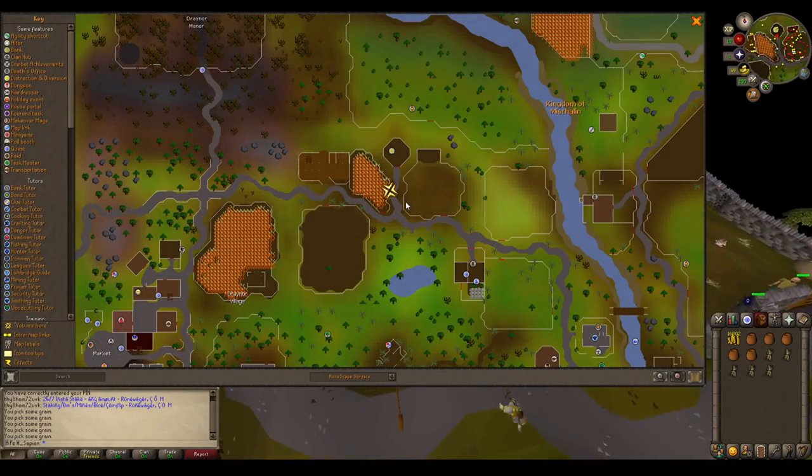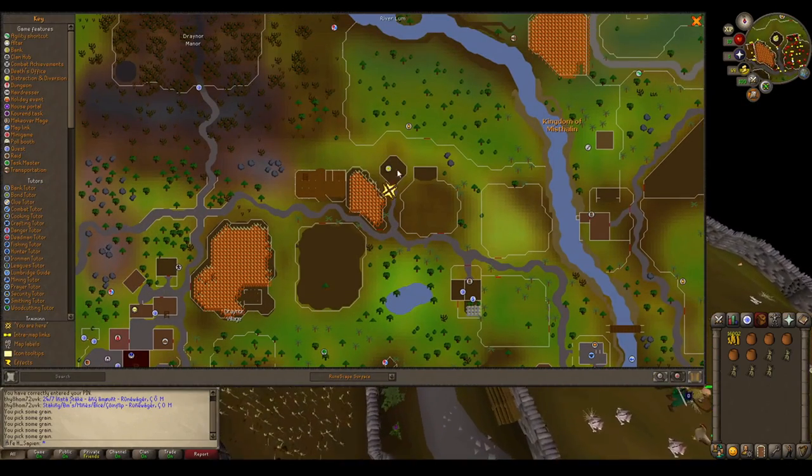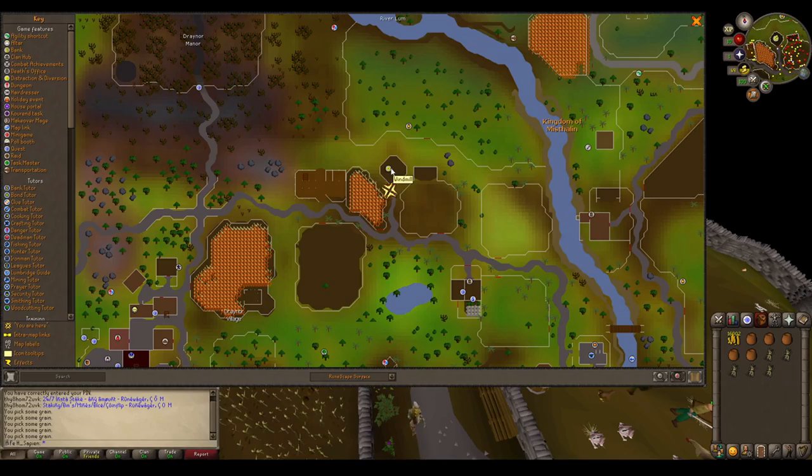Next we need to go to the windmill. It is located nearby. You can see it here on the map with this symbol here.